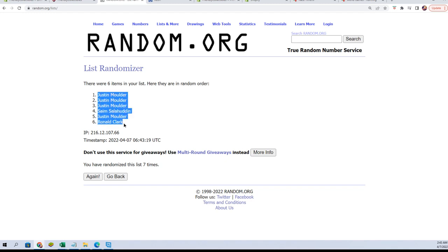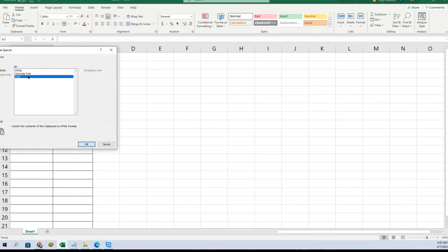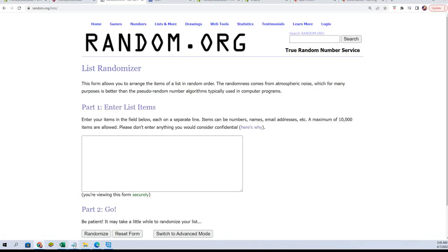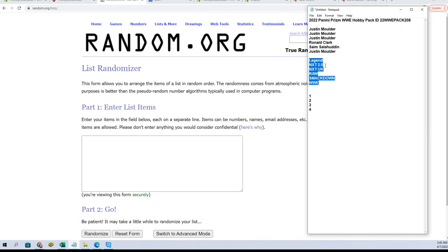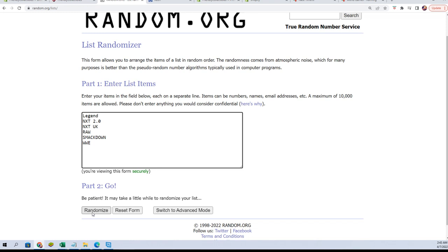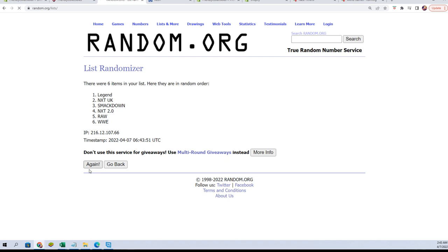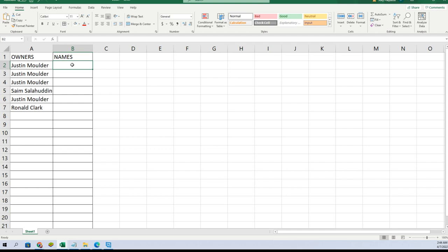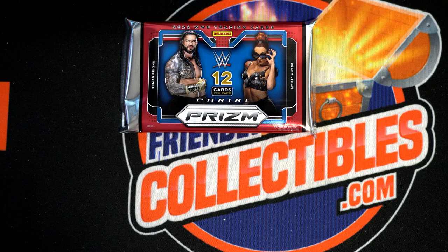Alright, Justin to Ron C. Let's do names next. Legend to WWE. Alright, Raw to NXT 2.0.